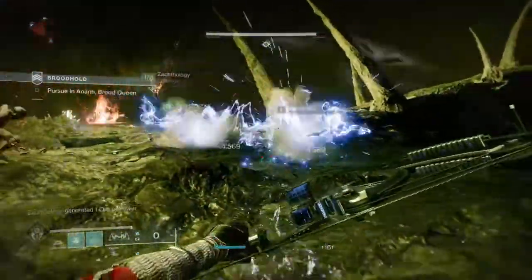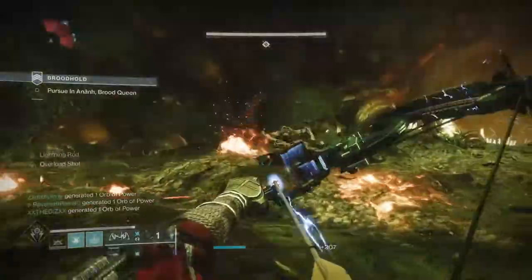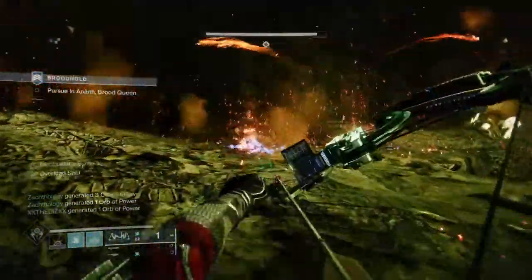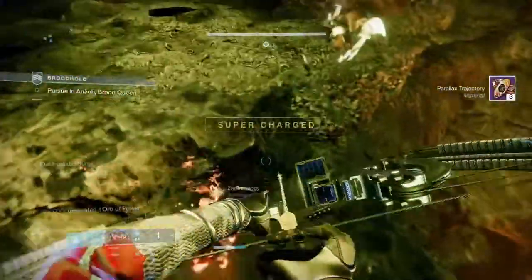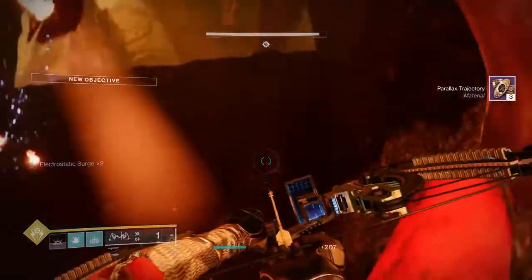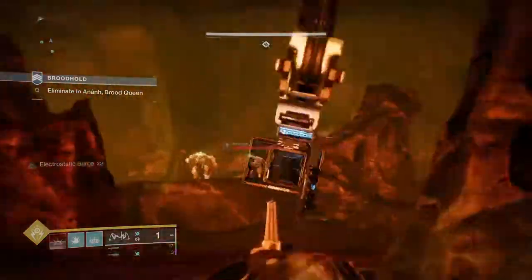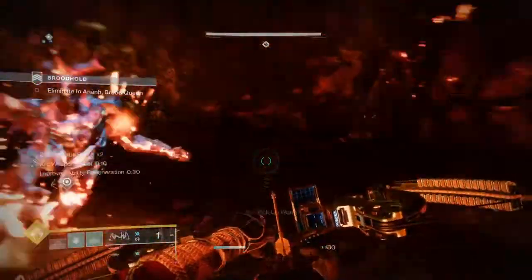The first super is the longest to get, but once you get it, even if you don't max out the 50% refund, you get a fair chunk back and don't have to start over — you just keep recycling supers. If you want an extra benefit, you don't even need Font of Might. There's a mod that lets you get elemental wells by getting kills in your super, so your super actually feeds itself back.